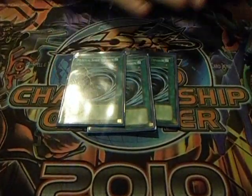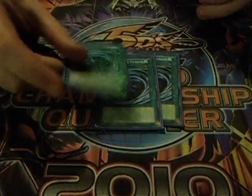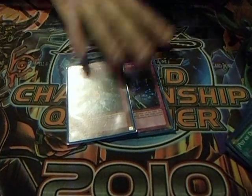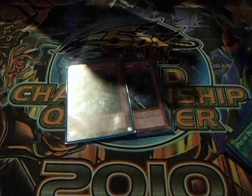Three Mystical Space Typhoon because this deck doesn't like back row, it doesn't like traps. Three Pot of Duality because you don't always want to special summon — you want to get to your cards faster, you want to get to your Malicious Petition. Two Fiendish Chain — I was tempted to run three but I'm playing another card over it, just because we don't like effects.